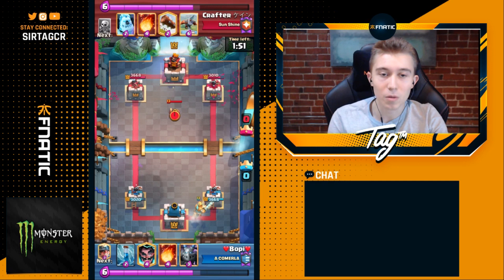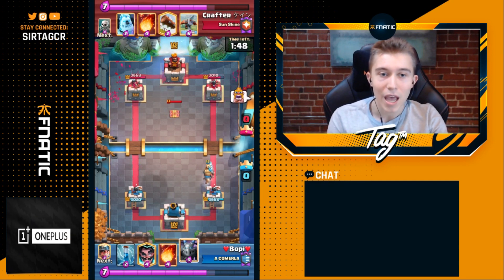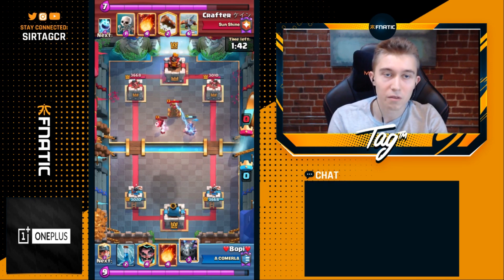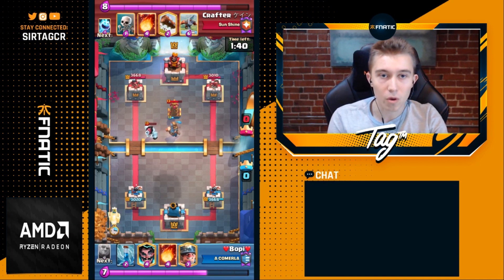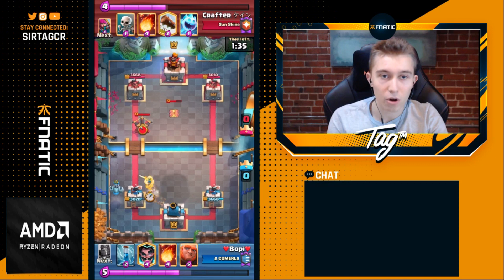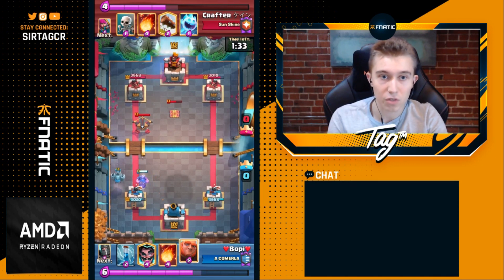Your opponent just went in for a Prince — a five Elixir investment — and he's not back to Giant, so Crafter is probably just going to defend with an Ice Golem and then go immediately in for an Expo. When you play this deck very aggressively, you take away your opponent's ability to play super aggro. They can't go in for Miners on the Tower; they actually have to use it on defense.